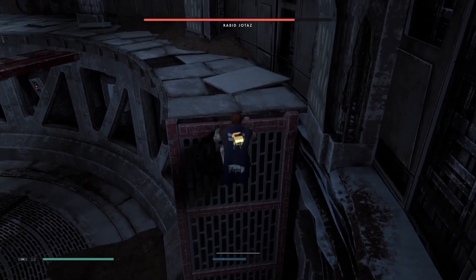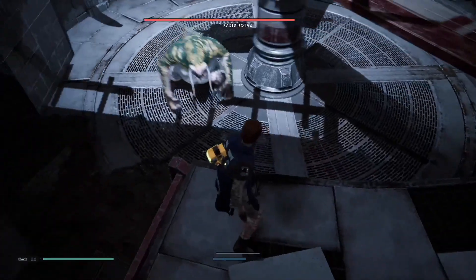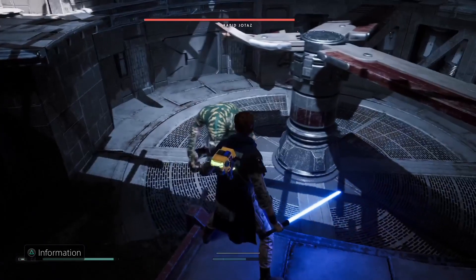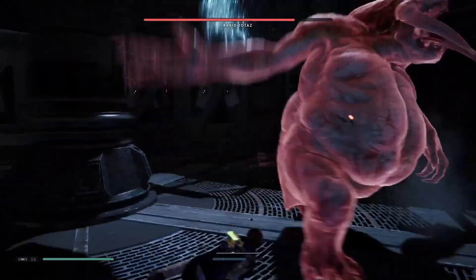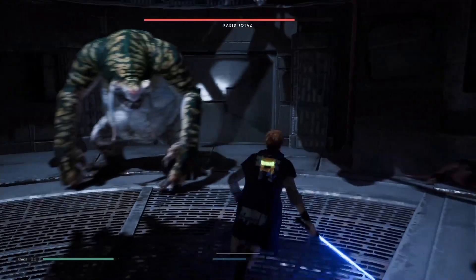Get that free chunk of health out of the way and get the hell out of dodge after that. On Grandmaster difficulty, this guy can kill you faster than a Modern Warfare corner camper with a 725 shotgun. Next, you're looking for a broken door you can Force Push open.